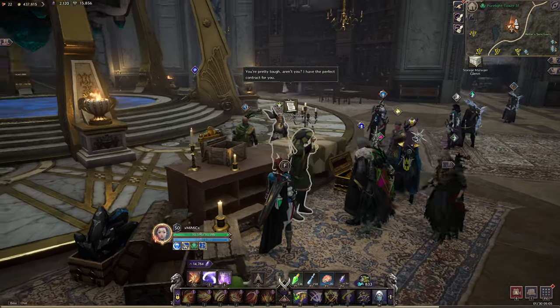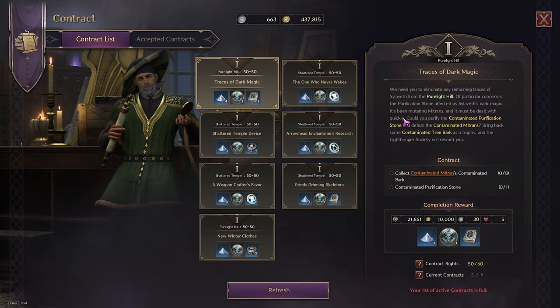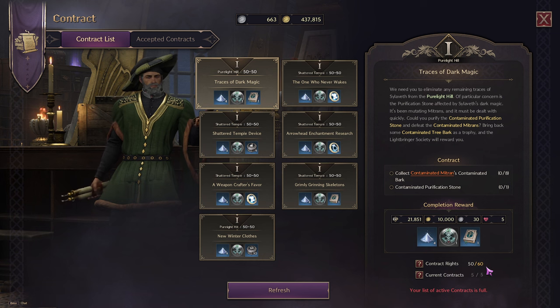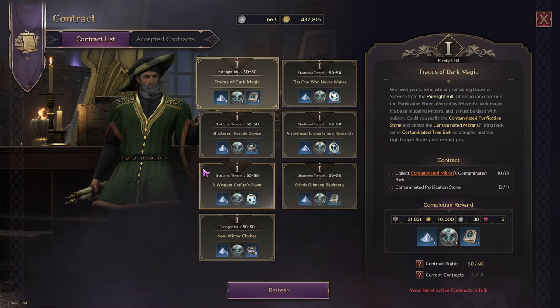This is the contract manager you get your contracts from. Every day you're going to get 10 contracts that refill, so you can do 10 of these a day. It's your choice on whether you want to do these daily or stack them up and do them at the end of the week in one go. I like to stack them up and knock them all out once I've got some downtime. You can see here I've got 50 out of 60, and I can just choose whatever contracts I want to do.